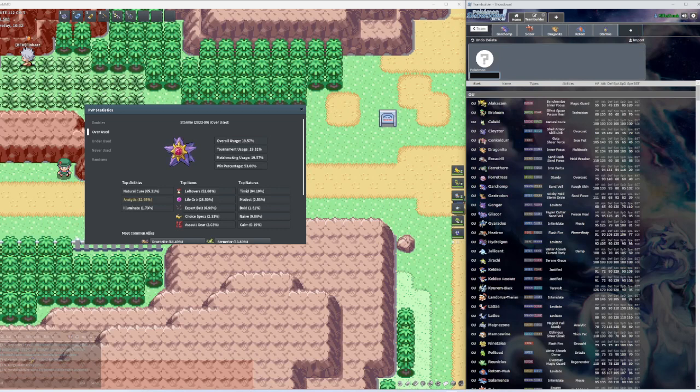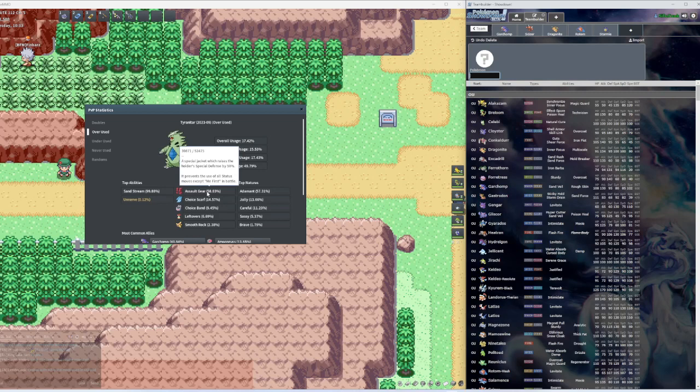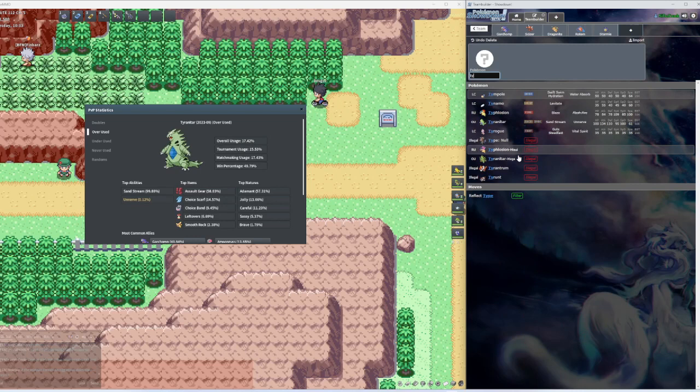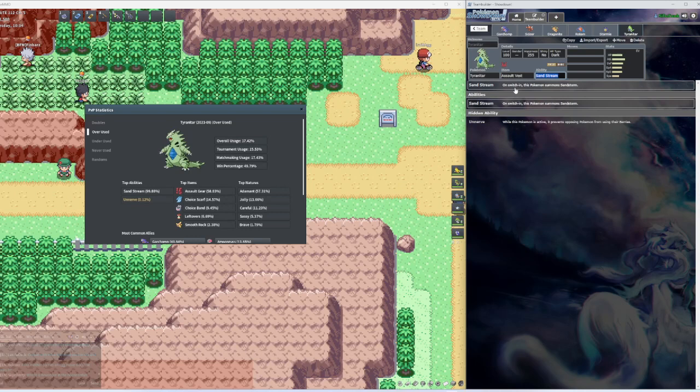Last but not least we have Tyranitar. Right here it says Assault Vest, but 99% use Sand Stream. Sand Stream: on switch-in this Pokemon summons a Sandstorm. Tyranitar has a whopping 134 Attack.